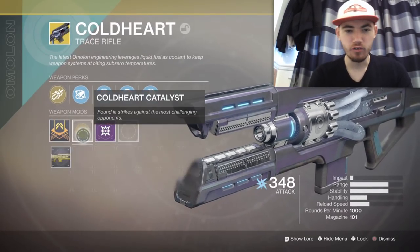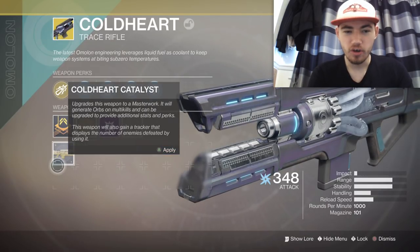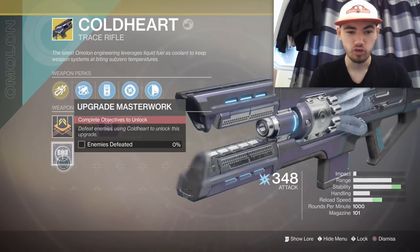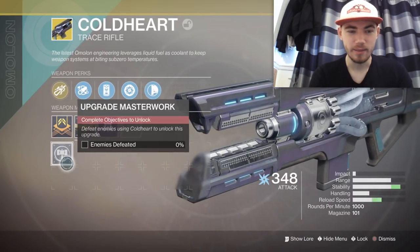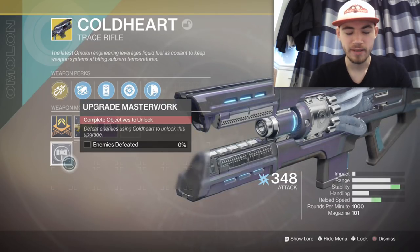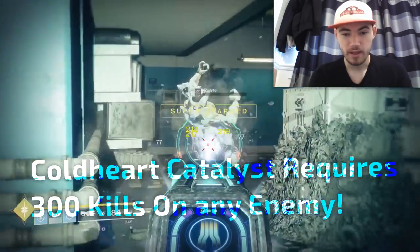Welcome back guys, another masterwork tutorial — this time the Kodak catalyst. I'm going to show you the easiest way to get it and explain how it drops. As you've just seen at the beginning, it actually drops on heroic strikes. In order to get this to drop, it's RNG at the end of a rogue strike — ground a rogue strike.